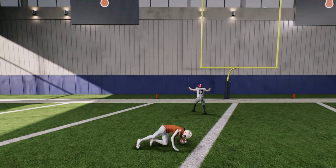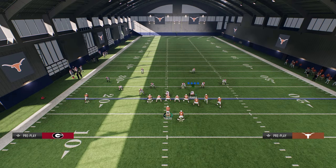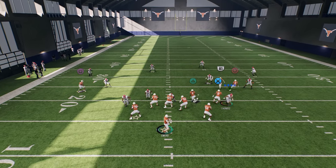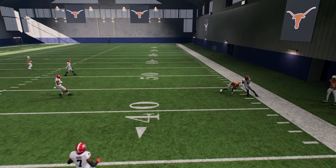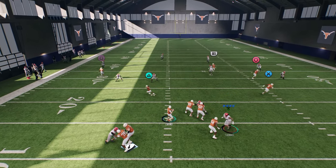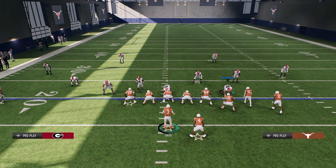Cover two is a super hard coverage to bomb on consistently this year, so you're able to do that with a setup like this. If they get into cover three or cover four, you're going to be able to work the high-low game on the right side as well. Because we have that sharp-cutting corner route against this coverage, it's going to do a really good job against both curl flats and cloud flat zones.